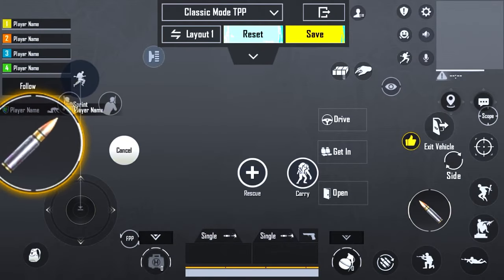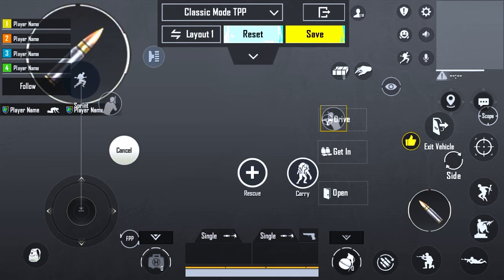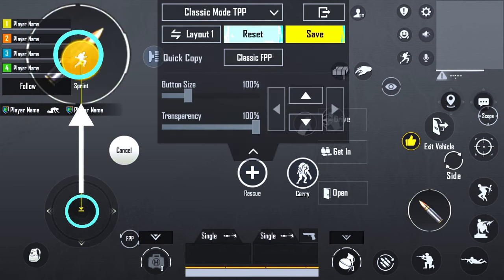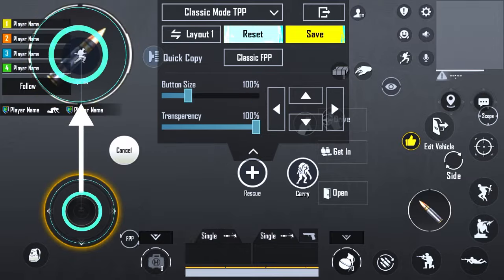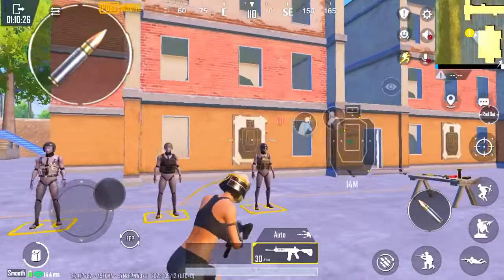First, put the left shooting option and the joystick in front of each other. All the duties of your left hand are the same: shoot and control the joystick.